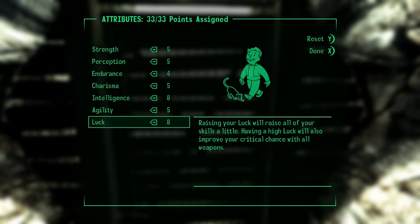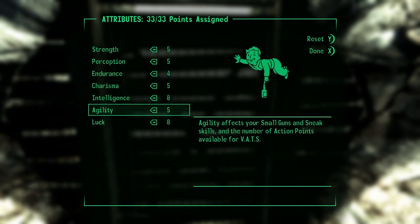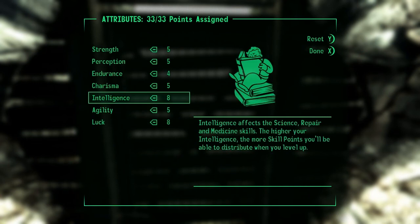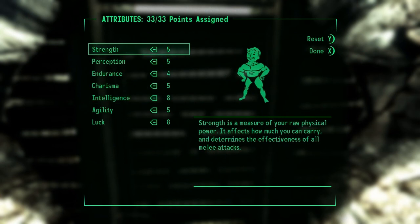I knew about the bobblehead that increased my Luck by 1, but there's also an item I can hold which will increase my Luck by 1. So I need to find both of those and then I can get up to 10, so I don't need to have 9. Intellect increases the amount of skill points you get on every level up, which is super good in Fallout 3, so I need more Intellect. Also, I didn't need a point in Strength because there's actually a perk to increase my carrying capacity, which is the whole reason I was thinking of putting a point in Strength.